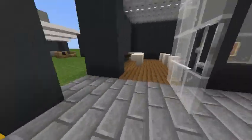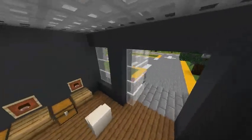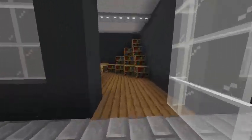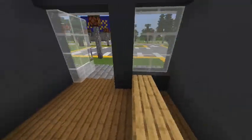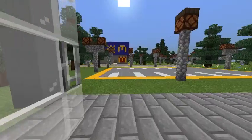I just built this today. This right here is my plaza. This is a barbershop here. This is supposed to be a library here, and over here is supposed to be fridges. This right here is the cash register.